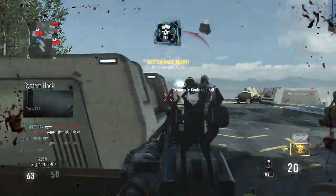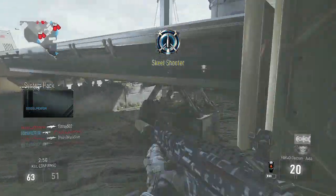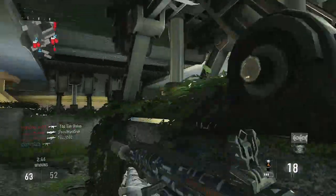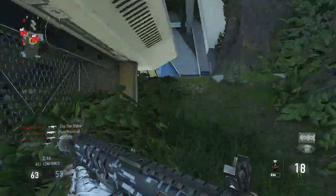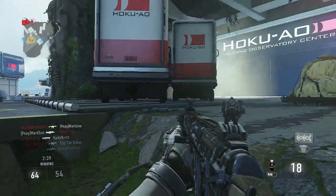Everything else in the class is pretty self-explanatory — camo doesn't matter. For Perk 2, there's really only one good option I personally use, which is Blind Eye, because with so many people getting support sentry guns and things like that, Blind Eye can be your best friend in this game.